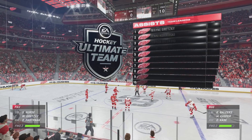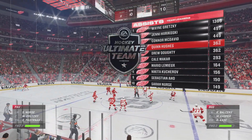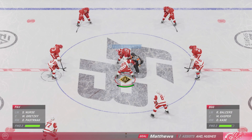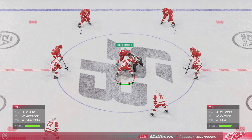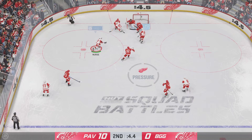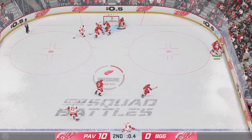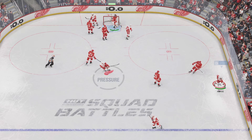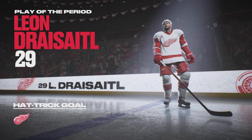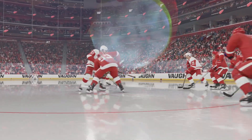The Red Wings are showing no signs of slowing down here at the late stages of period number two. They continue to hit the accelerator — yeah, the coach must be loving this. Sometimes you can't put your finger on exactly why it's working but the chemistry is off the charts and they've got a comfortable lead. There's the horn — 40 minutes in the books. We'll get a fresh sheet of ice with a third period next.